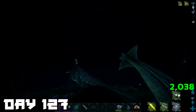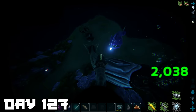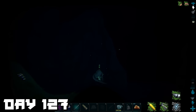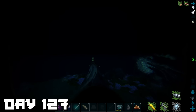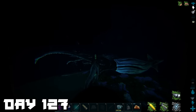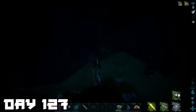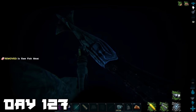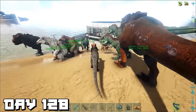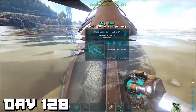Luckily there was another squid close by. The strategy for killing these is to be on a basilosaurus since tusoteuthis can grab you off most mounts — but not off a basilosaurus. Since I was on the baryonyx I had to stay away from its tentacles the whole time. It took a little bit but we got the job done.